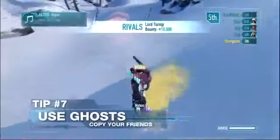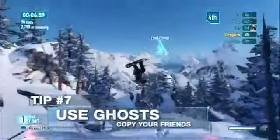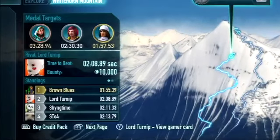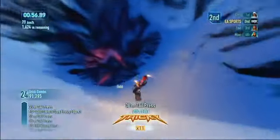If you're still not posting the best times in Race Events, see what your friends are doing by following their ghosts. In Explore Mode, you're able to compete with your friends and challenge their best times and scores even when they're away from their consoles. You might just find a new line or area you didn't even know about.